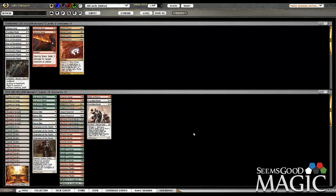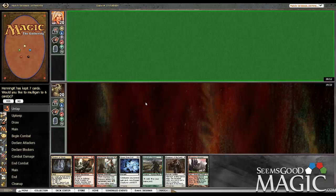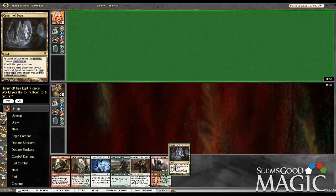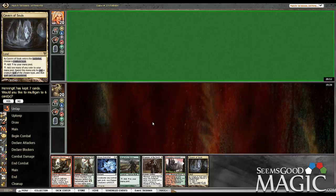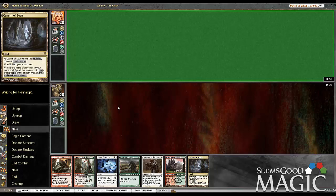I still like our sideboard plan for Game 3 — I think it's the best option we have. Let's try out Game 3 here. Excellent hand — can pretty much do everything we want. No Mauls, but we're going to get to do Champ into Emissary Mauler, which is an enormous amount of damage on turn 2.